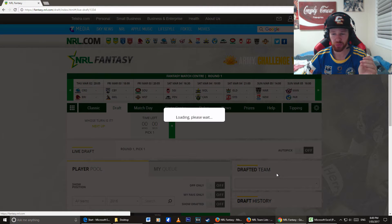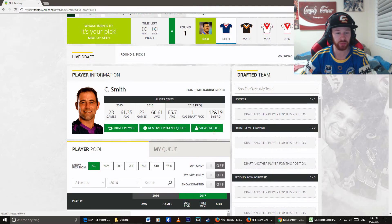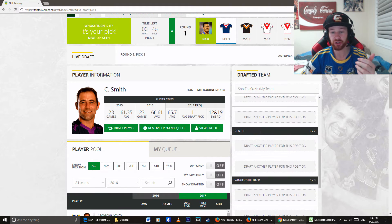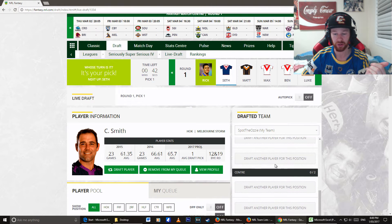And I'm excited — the actual draft, here we go, it's starting. This is the actual loading page; this is what it looks like. So Cameron Smith is my first pick. There's hooker, front row, second row. As you can see here with the draft teams, it actually tells you who you're going to pick, so you're not double-slotting on people. We'll pick 14 on the field and then 4 on the bench.